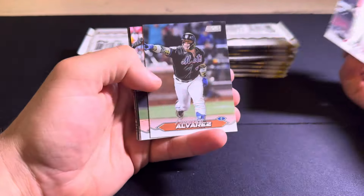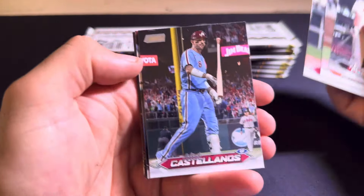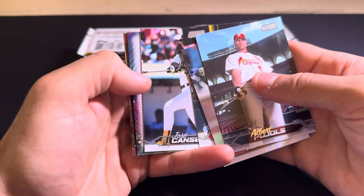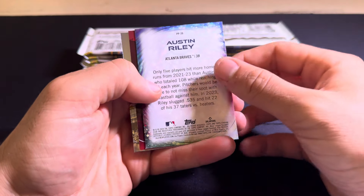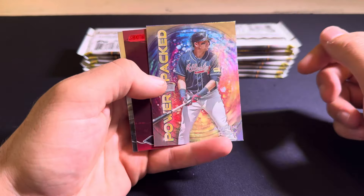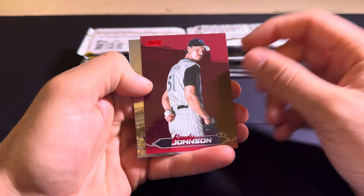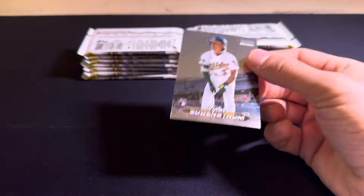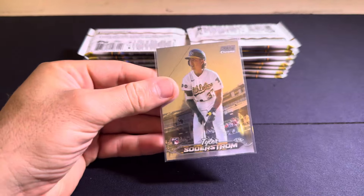Nice Pujols here. Like I said already, people buy Stadium Club for the photography — beautiful looking photography in these sets always. Got a Jose Canseco. Got something backwards here — it's an Austin Riley, probably just an insert. Power Packed of Austin Riley. Got a nice red of Randy Johnson. Full color backgrounds now on these parallels. And a Tyler Soderstrom on the chrome.